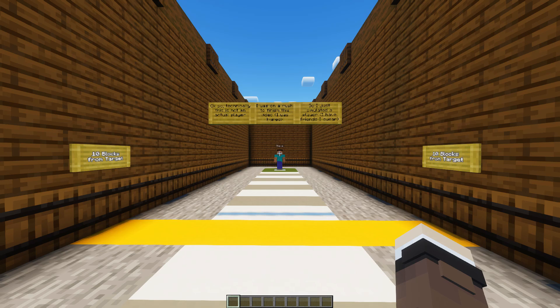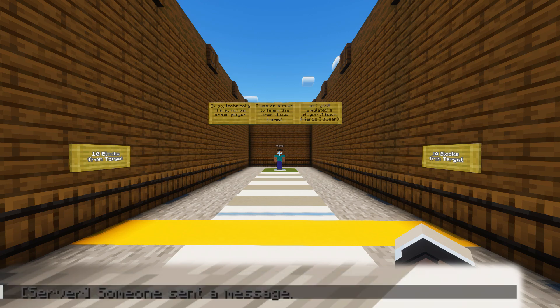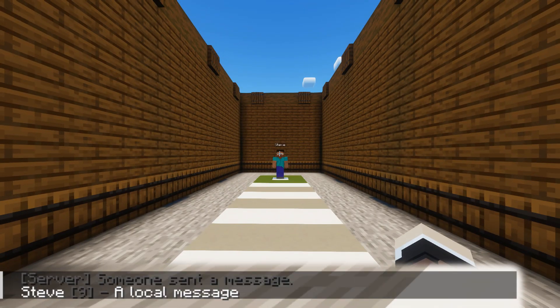For testing purposes, I'll make the range 10 blocks and make the server tell everyone whenever someone sends a message. Now, as you can see, if I ask my friend here to send a message in chat starting with @g, I can see it. But if I ask them to send anything without @g, I can't see it. If I get closer, I can see both the message and how distant the player is from me.